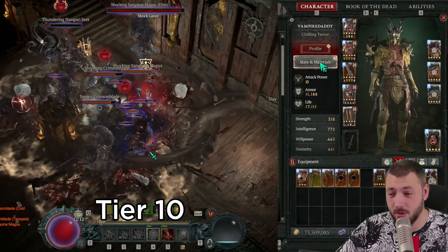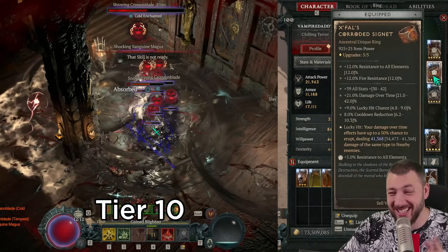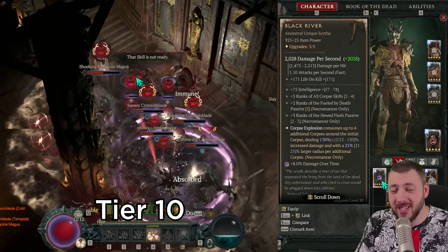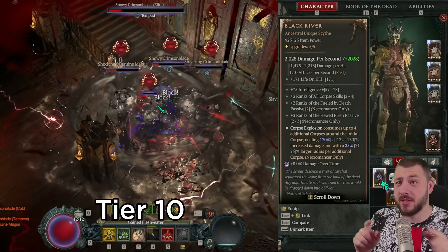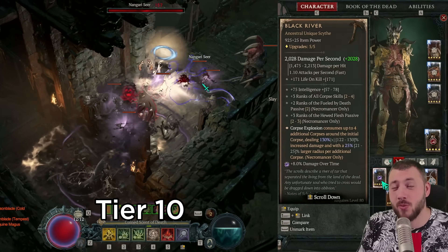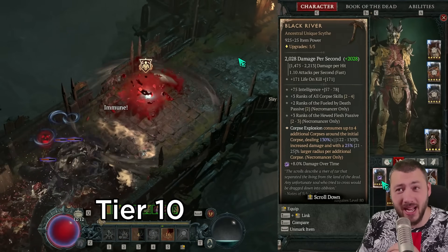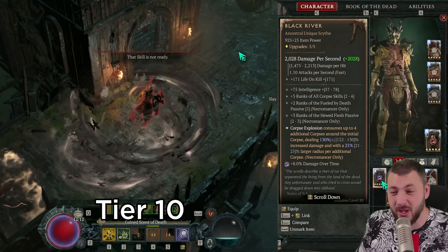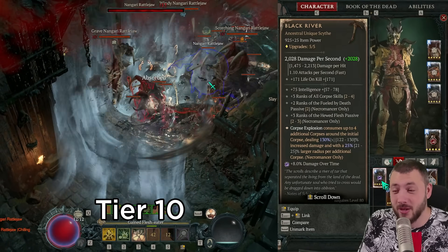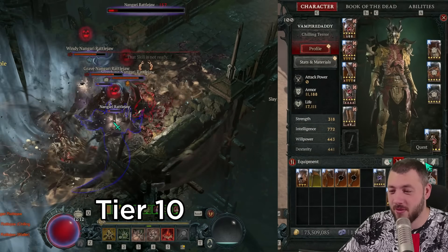We have the 120% shadow damage from the wand and also 30% corpse tendrils, which does increase damage from Xfeld's corroded signet significantly. But when I ran tests with Black River and corpse tendrils, the damage was less than when running it with the shadow blind key passive. The problem is we don't have the aspect slots to run all three together: Black River, corpse tendrils, and the shadow blind key passive.